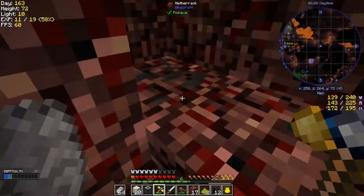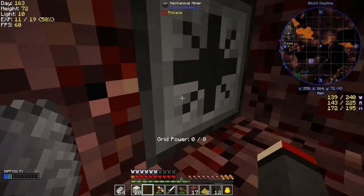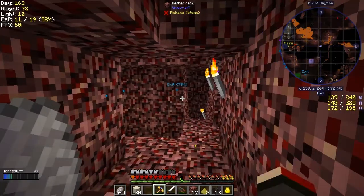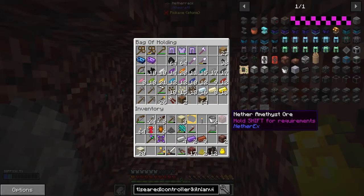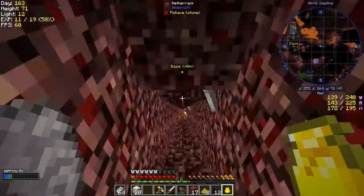Let's put down a mechanical miner here. I wonder if it goes in the wrong direction. I need a redstone torch or a lever - I've got one in the bag here. Actually no, I haven't - okay let's go and get one.